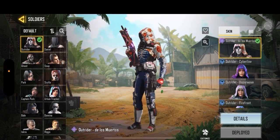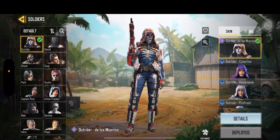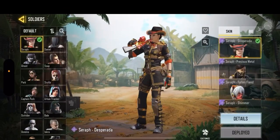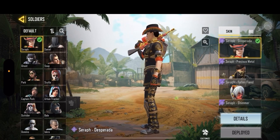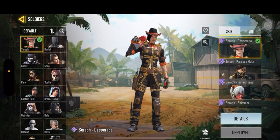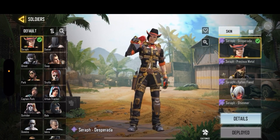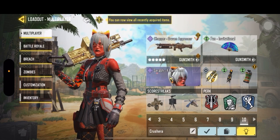Number nine, we have Seraph Desperado. This was one of my first ever beauty characters, and I loved using all feminine characters. She had a cowboy style dress — it was my favorite at that time, before Scarlet.